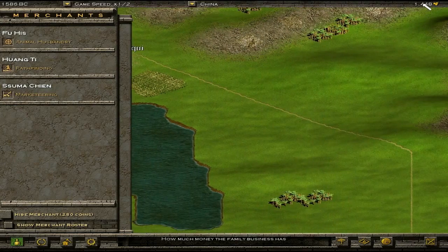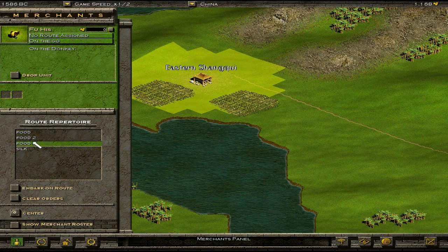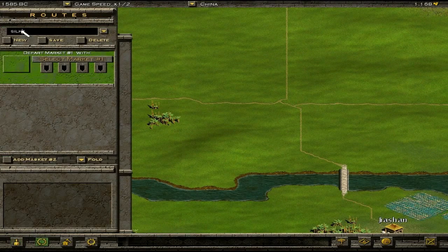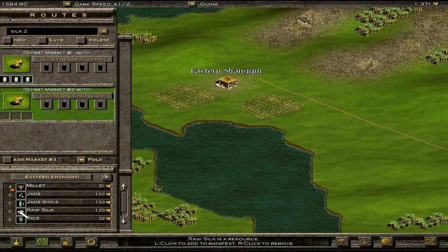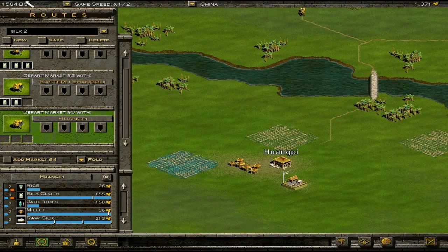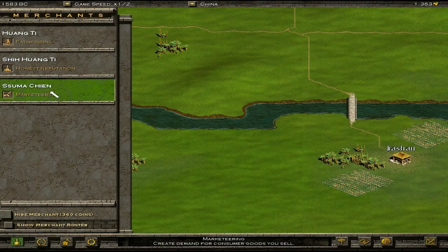New merchant — that's a bit expensive. I'm in the money now: one thousand four hundred and forty-eight. Animal responsibility basically means it goes quicker when you use animals, which most of this game is about — everything was horsepower, literally. Then we'll have Silk 2, which will go from Northern Jai Shan to Eastern Shan Kui to Frank P and Jai Shan. Marketeering just creates demand — to persuade people that they want to buy what they don't really need.